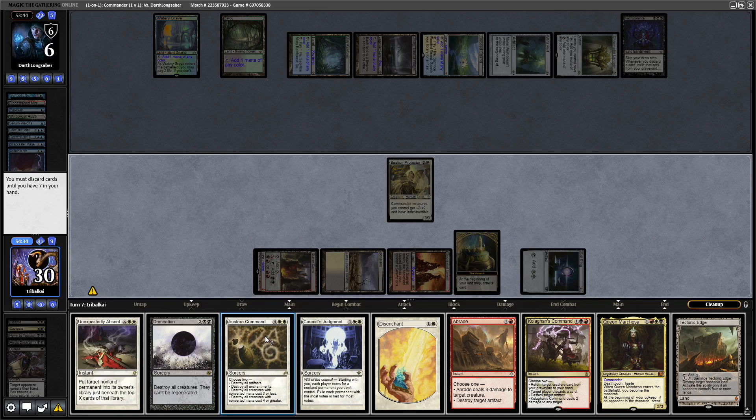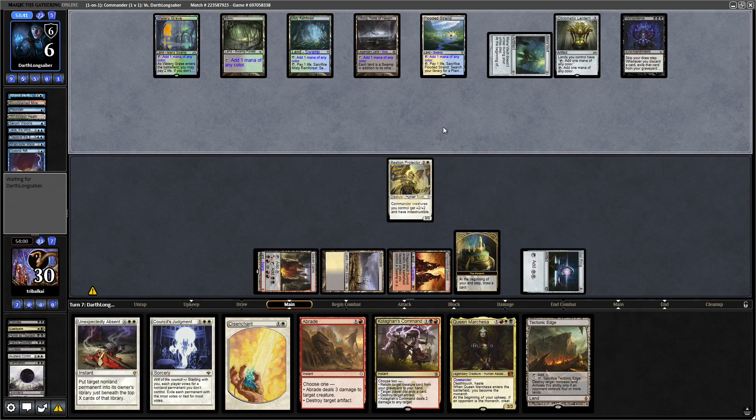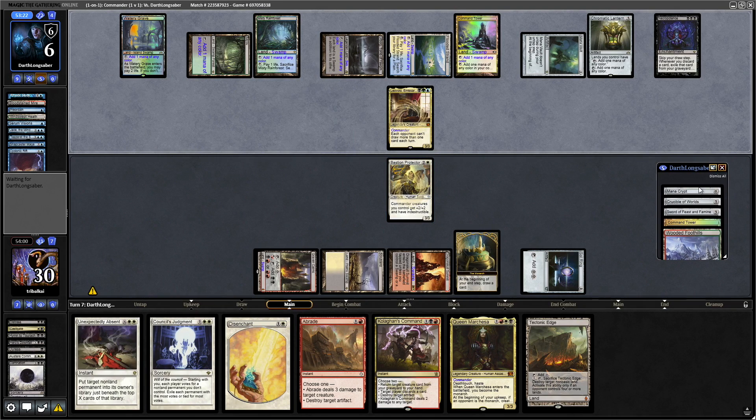Finally getting into a land — and of course it's a colorless land. What do we discard? Let's go for the Austere Command. We've got to discard something else too. Had I used that Abrade earlier we wouldn't have had to discard. We'll go Damnation as well. Our opponent's going to be pinged by the Mana Vault. They're getting to another land drop — they've got four, five, six on turn seven so they've missed one. We know what's in their hand — Command Tower, Mana Crypt — and now Leovold hits the table.